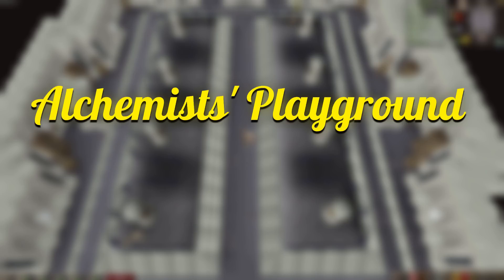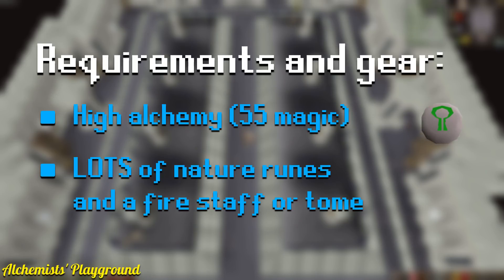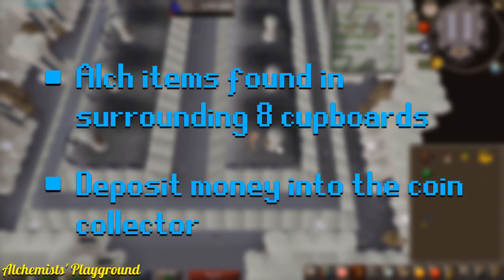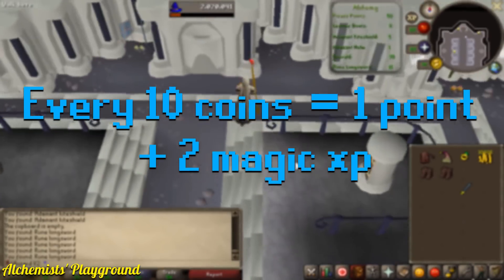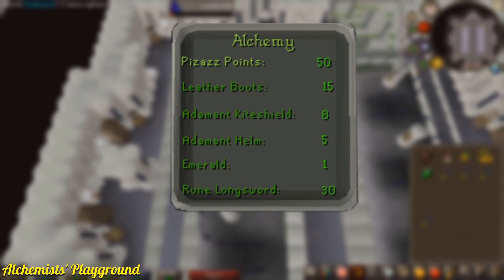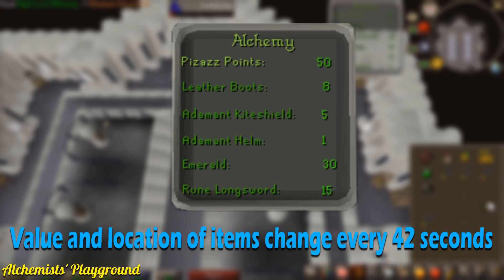The Alchemist's Playground. This room requires the High Alchemy spell, so obviously you're going to want to bring lots of nature runes and either a Fire Staff or Tome of Fire. The basic concept of this room is to alch the various items found in the surrounding eight cupboards and to deposit the money you get from the alchs into the coin collector. Every ten coins deposited rewards one pizzazz point, and each point gives an additional two magic experience, making this the fastest room in terms of XP per hour. The items found in the cupboards are assigned alch values indicated by a panel in the top right corner of your screen, and every 42 seconds both the value and location of the items will change.